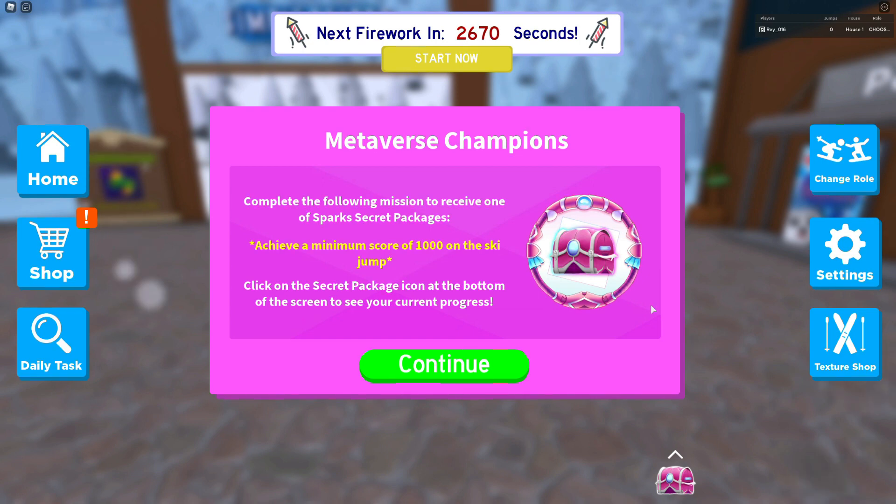Hey guys, welcome to Virgis Funhouse. I am in Simple Resort and we are going to get the Sparks Week 1 badge. You can see you need to get $1,000 on the ski jump in order to get that. So let's go ahead and get started.